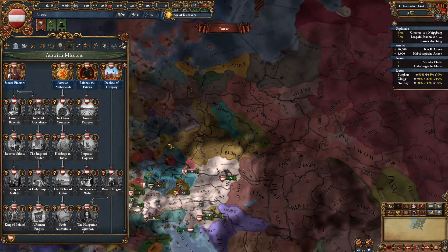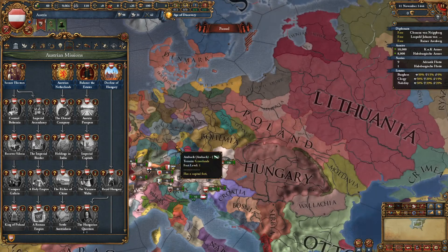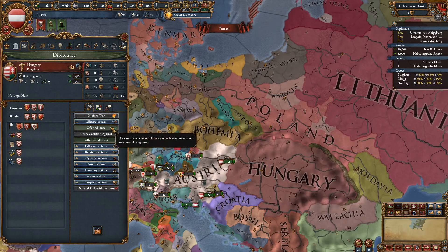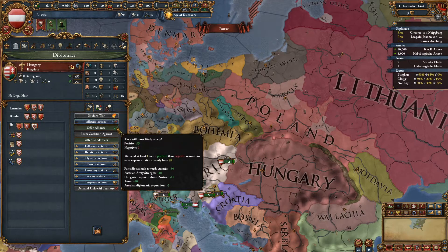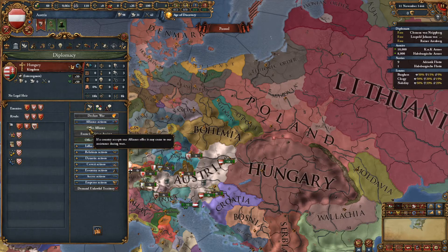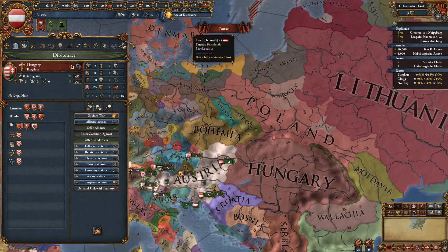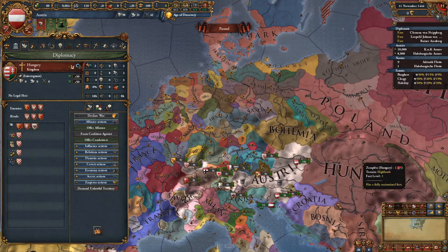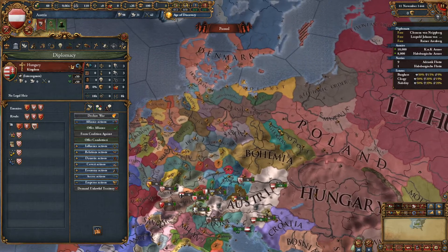That's the basic starting setup. You probably want to consider allying Hungary — it's up to you. I found it was actually a bad idea, but by allying them early on, they won't find any other allies that matter because everyone will be tied up in alliances. You can prevent them allying someone like France, which would doom your chance of a military invasion on Hungary if you try that strategy.